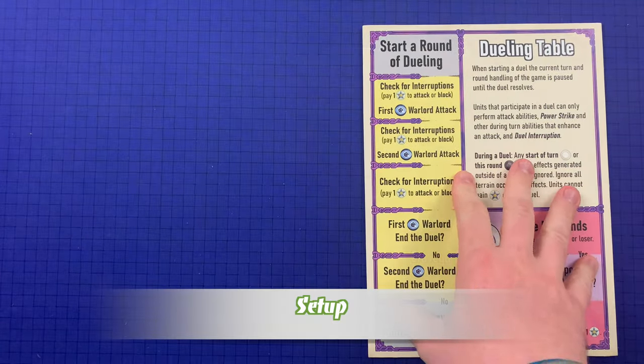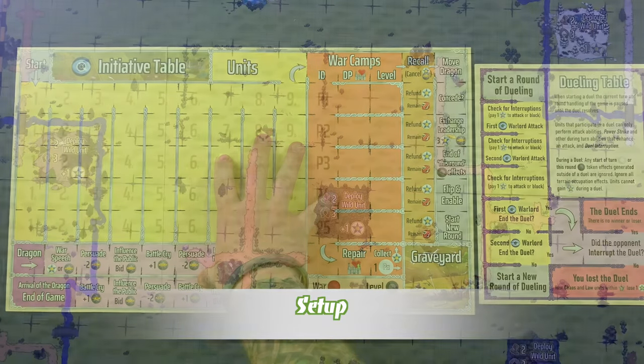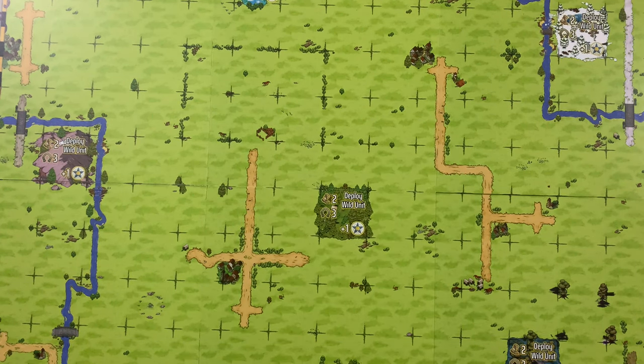To begin setting up the game, first place out the dueling table. Near the dueling table should be the initiative table. And below all that should be the battle map. The player count will determine how many wild terrain spaces are on the battle map.